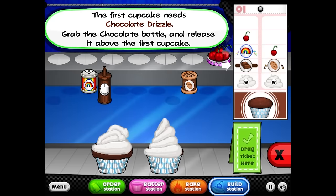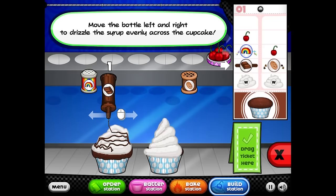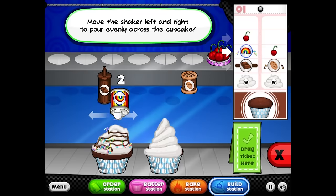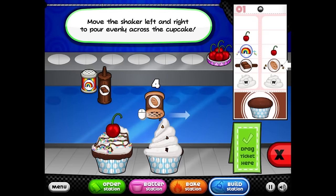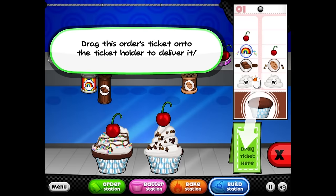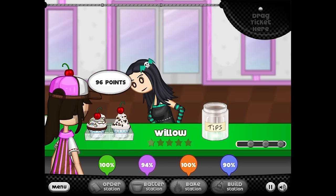The first cupcake needs chocolate drizzle — grab the chocolate bottle and release it above the cupcake, then move to the left. This cupcake also needs rainbow sprinkles. I don't think rainbow sprinkles can save this cupcake. The second cupcake needs chocolate chips and also needs a cherry. Man, these are looking a little rough. I almost worked at a cupcake place.